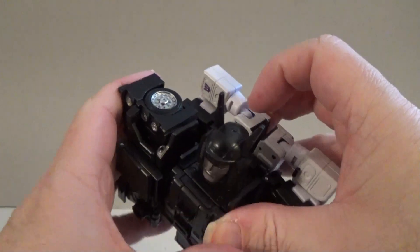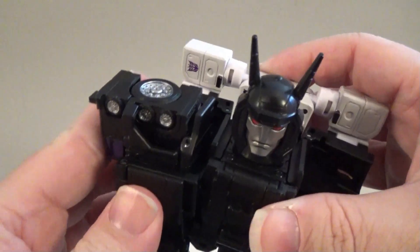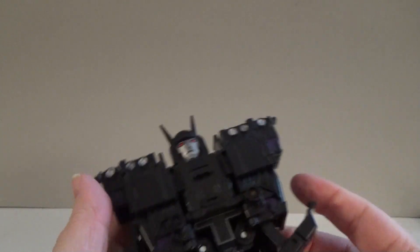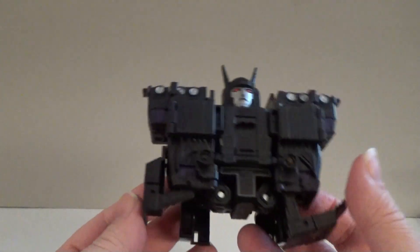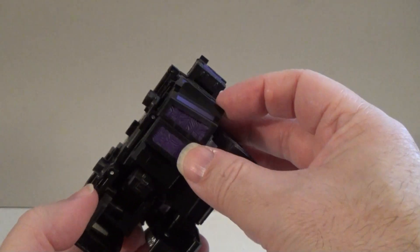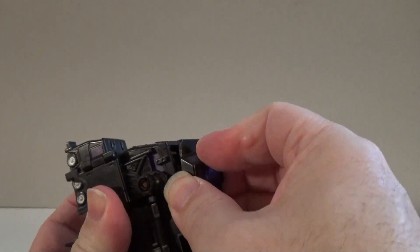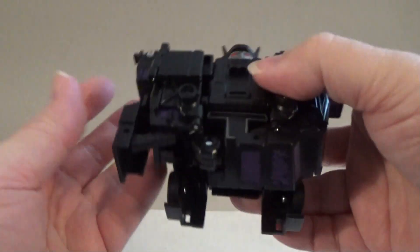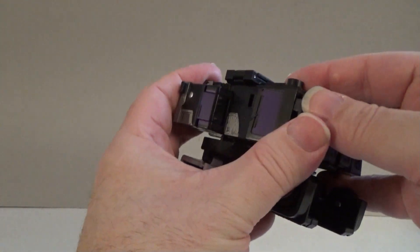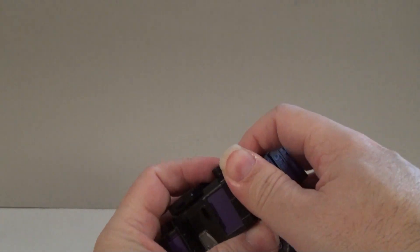Fold the legs up and attach them to the side of the body. There is a post right here that should line up with this hole along the side of the chest — just line it up and snap it into place. Once those are in place, take the pieces that were Motormaster's knees, which are the top of the truck, and fold them back underneath and get them reattached. It may take a little effort to get them to snap into place.